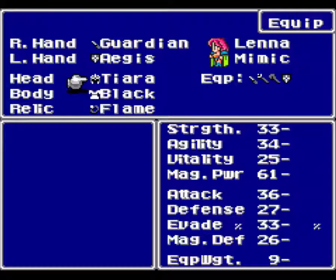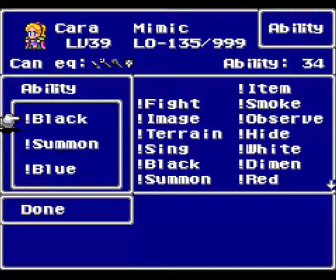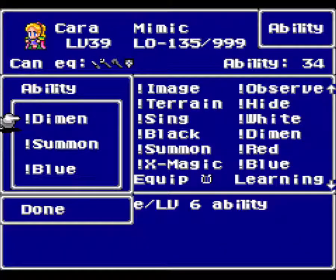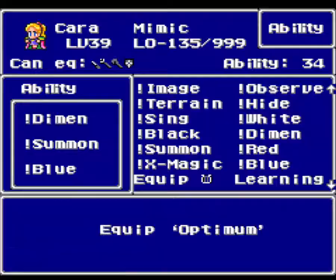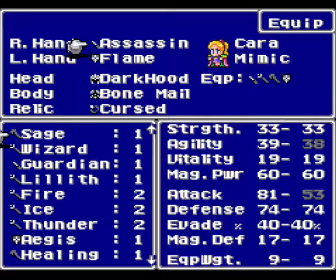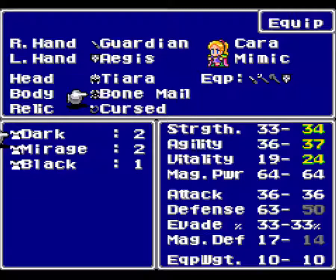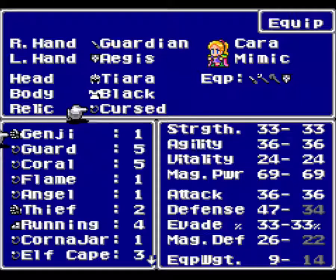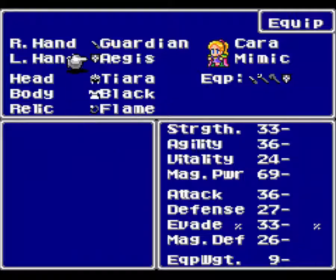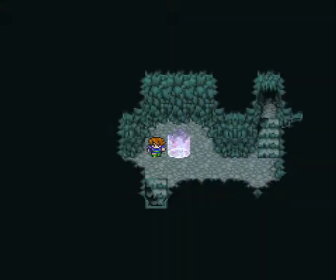Very important: we have Aegis Shields, which protect against stone, and Tiaras, which protect against confusion. I have both those and Flame Shields on my mages, and they're set up and ready to go. I just completely forgot to set up Kara — I'll just give her Dimension Magic. She's not particularly useful for the upcoming fight. The main thing you want to make sure you have on is a Guardian Knife, which would be very helpful to increase your evasion. Nobody wants to have any of the cursed gear for this fight. Guardian Knife protects you, Aegis Shield is very good, and that should be pretty much everything.